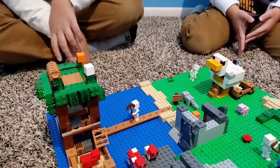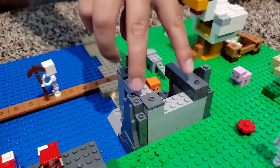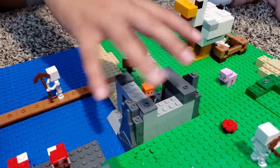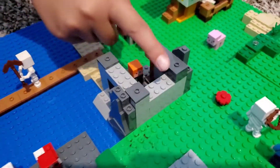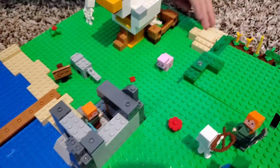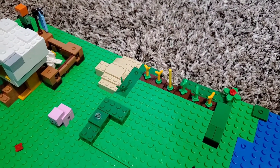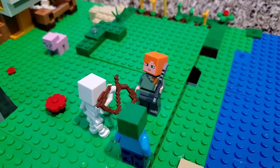Next we'll start with this area right here. This was actually connected to the house, but I decided to take it off and make it its own separate rock mining area. There's somebody in there about to mine. Then there's a little sand area right here, a bunch of vegetables and greenery, a person — Alex — fighting with a zombie and skeleton.